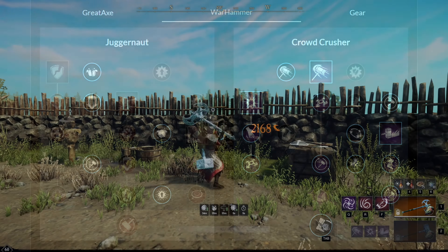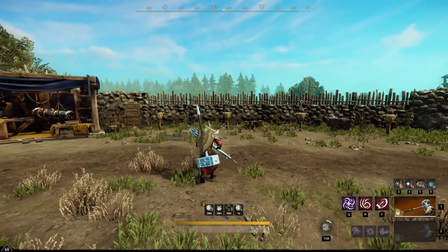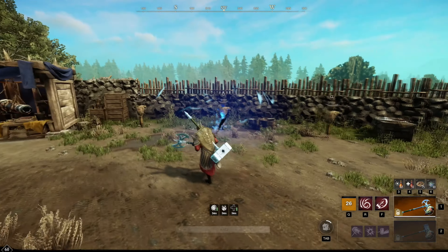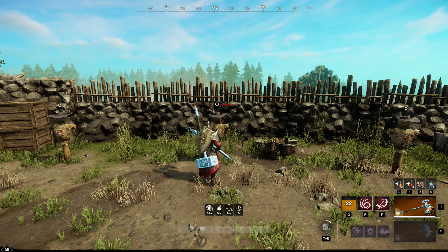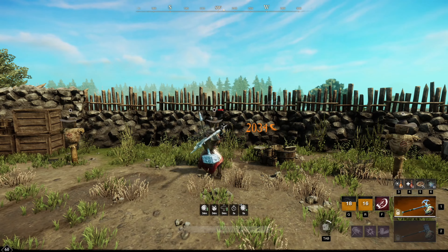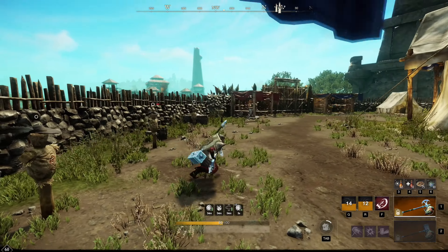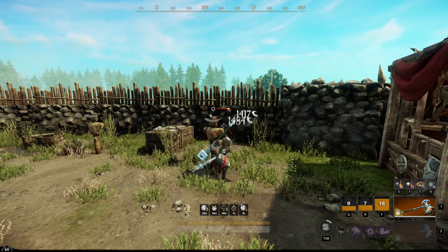Let's move to the gameplay to show you the best way to play this build. For the greataxe Q ability, we have the gravity well, which you can aim and shoot. If you hit a target in that electric storm, they will take damage and get stunned. The second ability is called the maelstrom, which performs a fast spinning attack that deals damage and pulls targets closer to you. Then we have the F ability called the charge, a dash ability which deals damage and gives you more mobility.